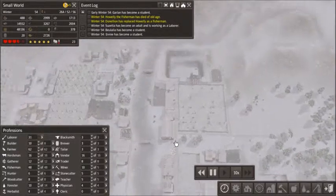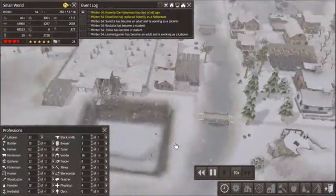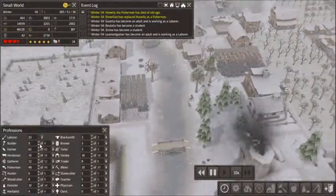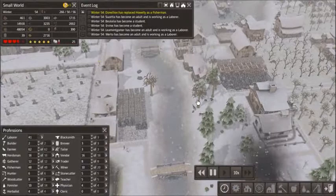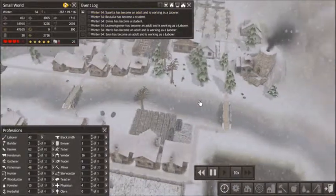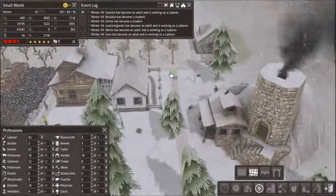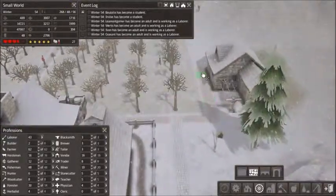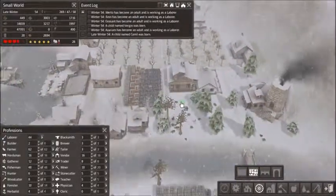I'm not super superstitious or anything, but 62 is my least favorite number. I say I'm not super superstitious, but I won't say the disaster that will probably destroy this town if it happens — because it's destroyed every other town I've ever had that specific disaster happen in.